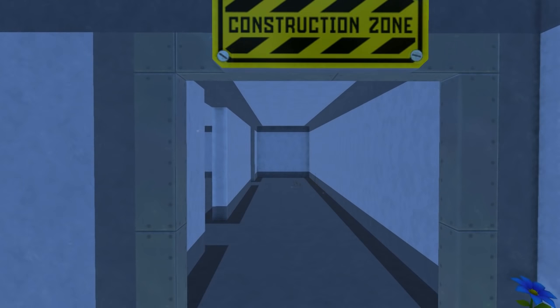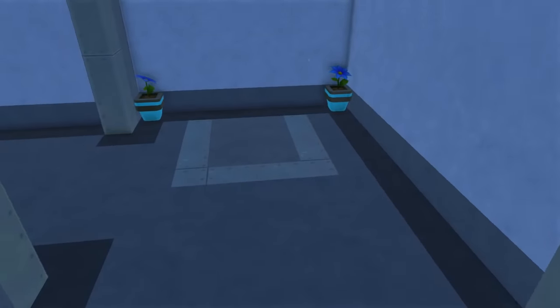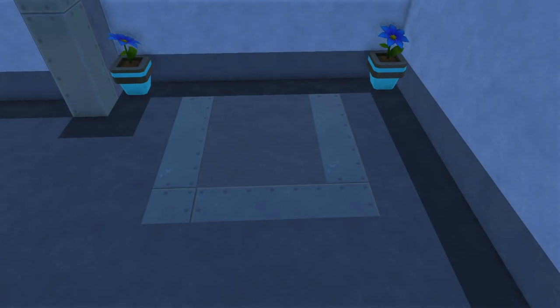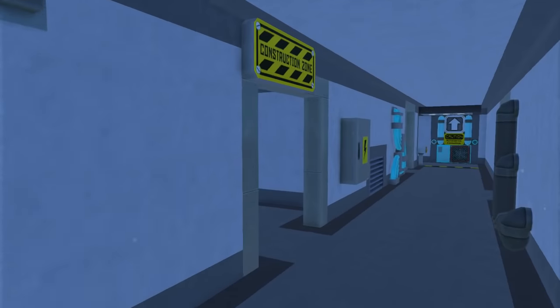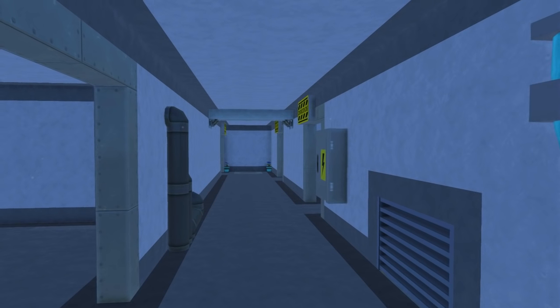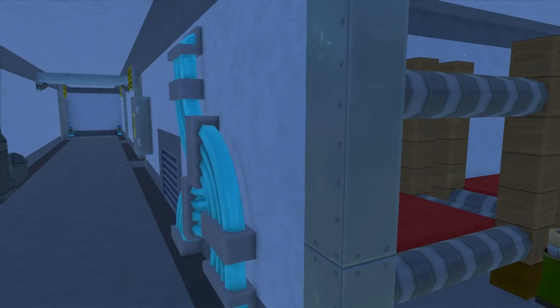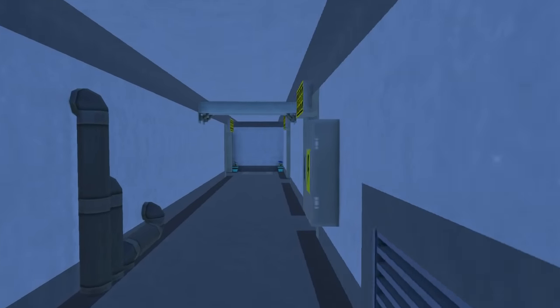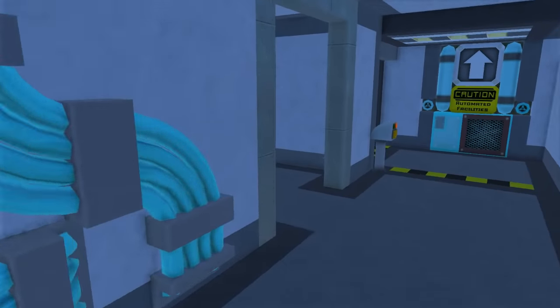Over here we got another hallway leading to another big room. I think I'm going to split this off into two, and I'm not quite sure what I'm going to put in here yet. If you guys have any suggestions for things I haven't gotten to yet in this episode, please leave them in the comments, but please wait for the end of the video just in case I do get to them. I got a little vent system here — not that big yet. I may add one underneath the base.